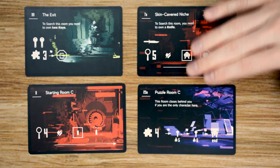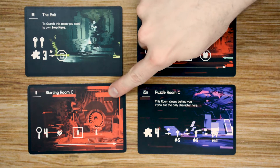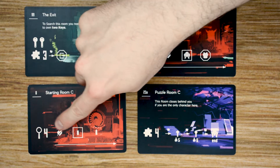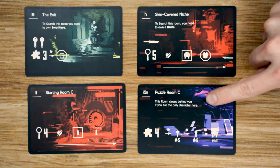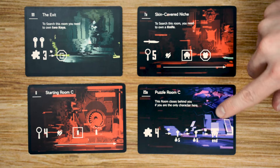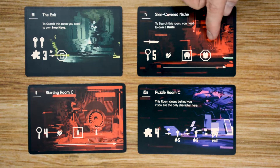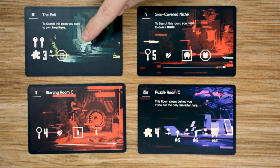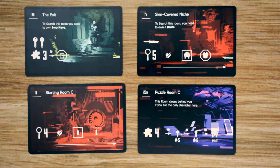The board is made up of a number of different room cards placed randomly at the start. There are four starting rooms where players begin — each can be searched for different items. There are also puzzle rooms, which lock behind a player if they're the only one there, giving them a number of turns to complete the puzzle and potentially earn a reward. Other rooms have different effects or require certain items to search. The ultimate goal is to collect two keys and reach an exit room to escape.